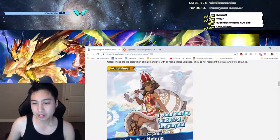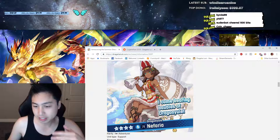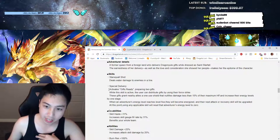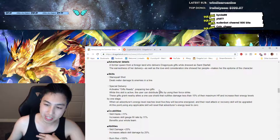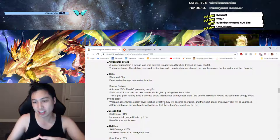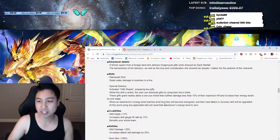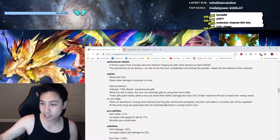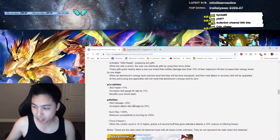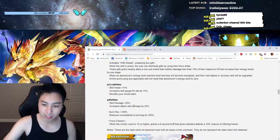The next two adventurers are four-stars. Nefaria is a bow user support — her skills deal damage to enemies in a line. She has a unique mechanic where doing a force strike lets nearby allies get a shield, similar to Hildegarde's Guardian shield, and also increases their energy levels. Her abilities include skill damage 25% and burn resist, and a passive that gives a 10% freeze infliction chance after a 15-hit combo — pretty interesting for High Hildegarde.